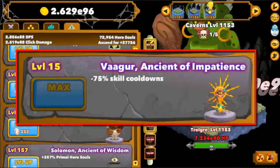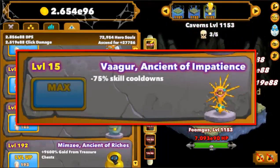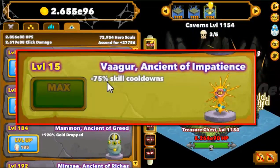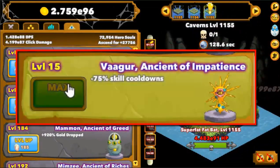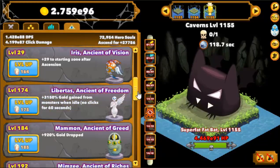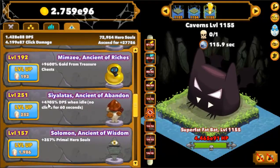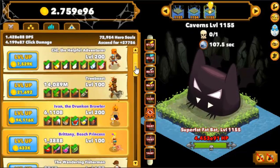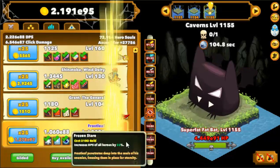Vagor, the Ancient of Impatience. This Ancient lowers the cooldown of all your skills, up to a maximum of 75%. One of the best Ancients in the game, and probably one of the first you should get, especially if you are a clicker play style. Not to mention this opens up the ability to do dark ritual runs, which allow you to get to very high levels. I already have a video on that if you are interested in checking that out.